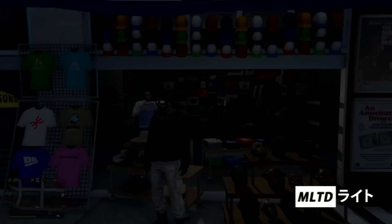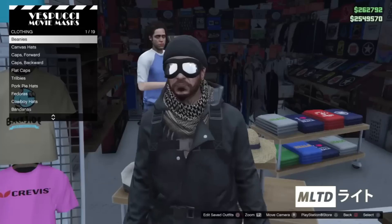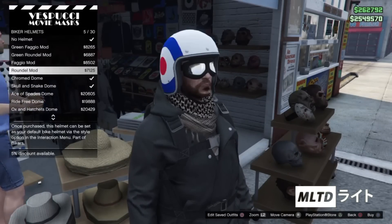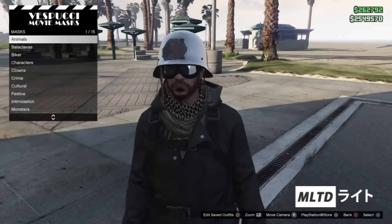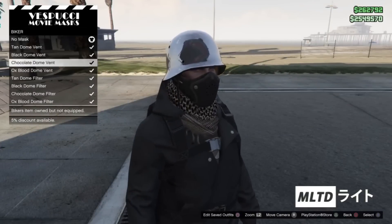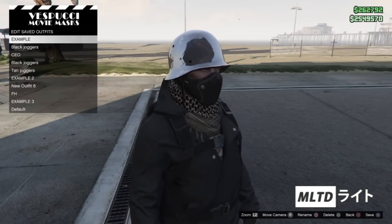Our next step is to then leave the ammo store and head down to the mask store on Vespucci Beach. So we're going to start browsing the hat section and go down to the bottom of the list where it says biker helmets. Now we're going to purchase any of the dome helmets and then back out. Now we're going to head over to the mask section of the store, go into biker and we have two options here. We can either use the black dome vent or the black dome filter. Either way you're going to equip it and make sure that you save the outfit before we continue.